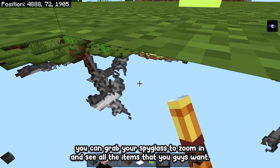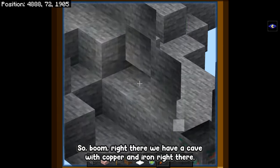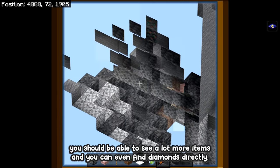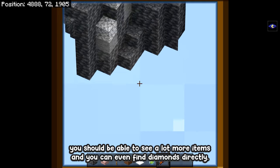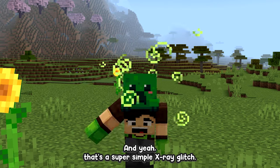As soon as you do that, you should be able to see through the ground. While here, you can grab your spyglass to zoom in and see all the items you want — right there we have a cave with copper and iron. If you do this underground, you should be able to see a lot more items, and you can even find diamonds directly. That's it — a super simple x-ray glitch.